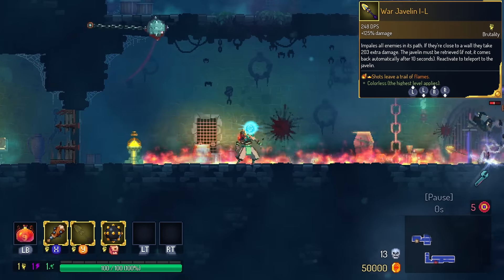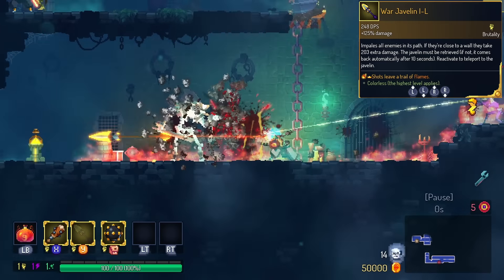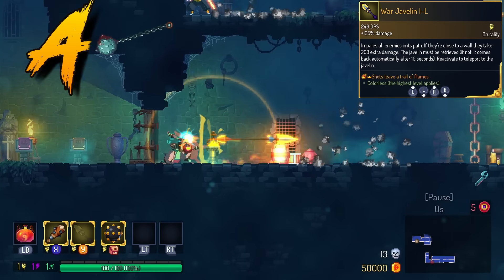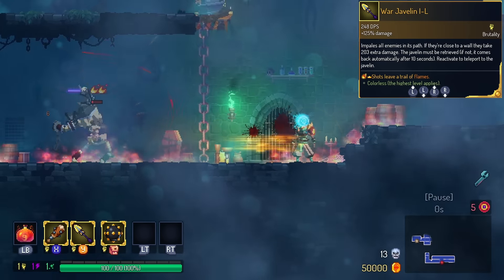War Javelin has Fire Trail. War Javelin always pierces through enemies, so I think it will always catch on fire, which is actually extremely good. We're gonna have this one in the A tier. It's almost like a miniature Molotov, except it also has a bonus stun effect to it.